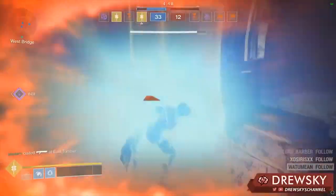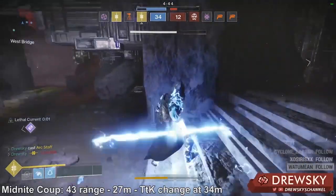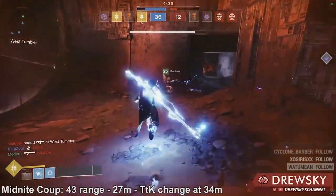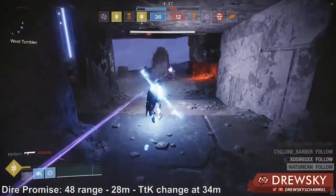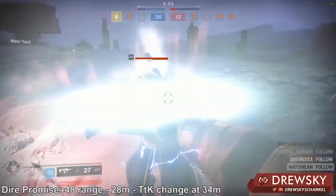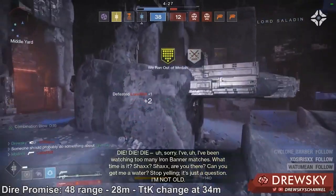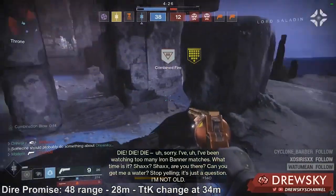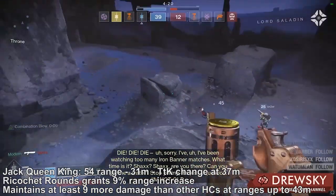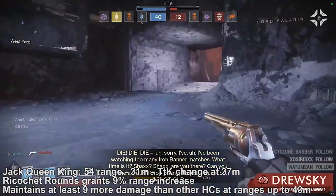Moving on now to our next category of range. The Midnight Coup has a 43 range stat but starts to see damage drop off at 27 meters and changes to a five shot kill at 34 meters. Dire Promise has a slightly higher 48 range, maintaining optimal damage up until 28 meters with a time to kill change also at 34 meters. Jack Queen King has 54 range and lasts for 31 meters without damage drop off, with its time to kill change starting at 37 meters.